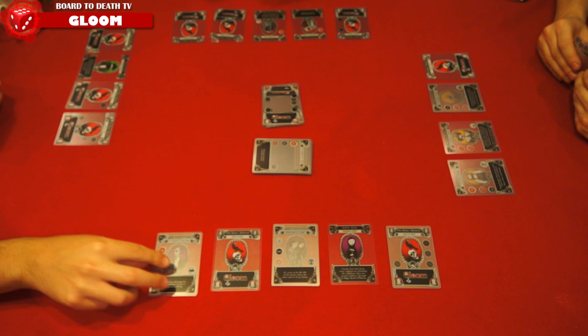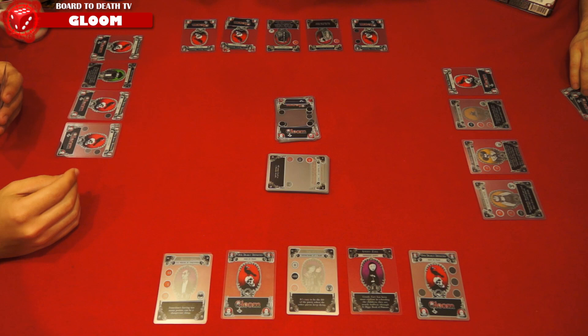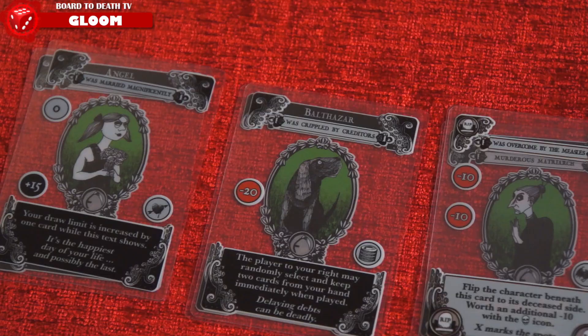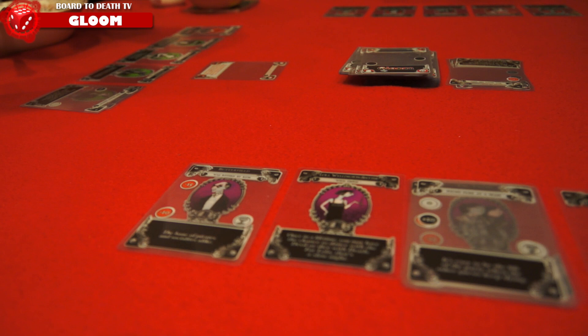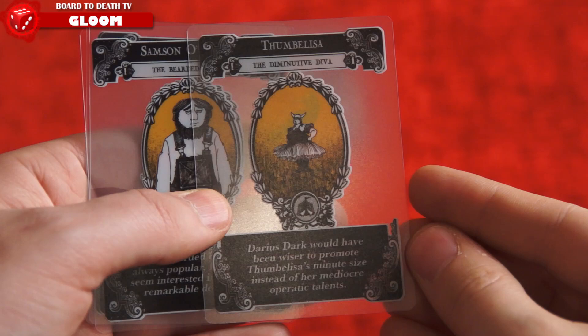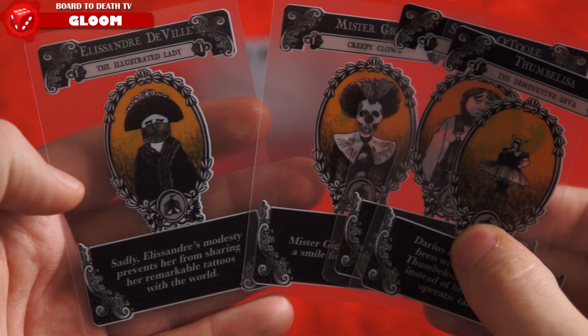Gloom is simple, quirky, fun, and plays fast. It's a perfect bring-anywhere type game and great to play in between heavier games at game night. Card stock is high quality and needs to be. Sure, it's a lot based on luck, but you can control some of it by discarding cards or even playing positive modifiers on your guys to benefit from their text effects. Don't forget that for 4 players though, the chaotic nature of the game balances everyone out. We truly enjoyed the artwork, giving it that cute, macabre, and gloomy feel. And the flavor text really adds to the whole Gloom experience.